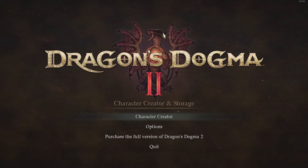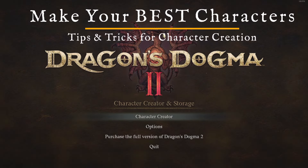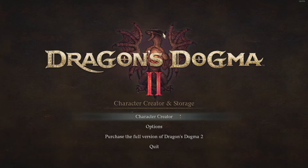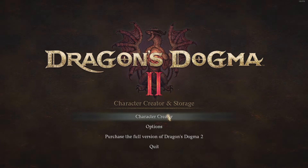Dragon's Dogma 2 have just released their character creator and storage demo on Steam, so that you can go in and create your main Arisen and your main pawn for the game when it releases on March 22nd. What we're going to be doing today is going through this character creator and going over a few things you can do in it, as well as some tips and tricks along the way. Once you launch up this demo it will take you to the Dragon's Dogma 2 homepage, and we are of course going to do the character creator.